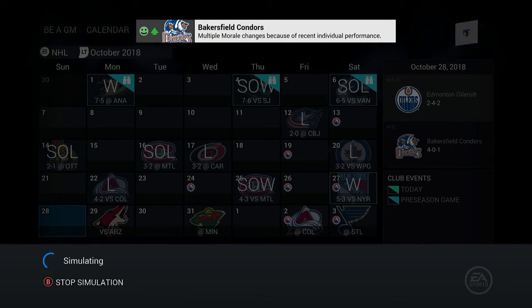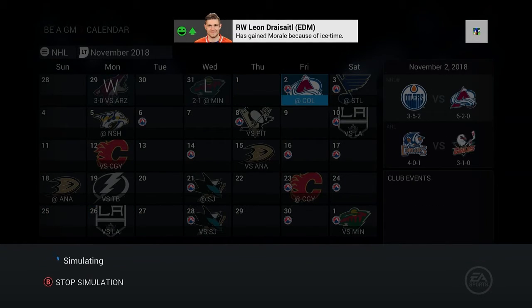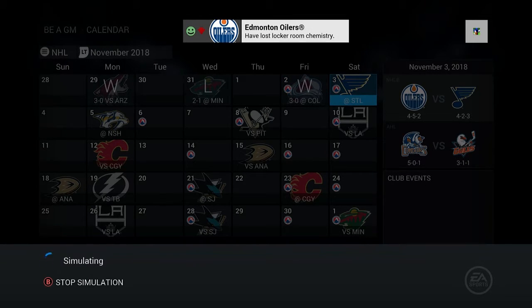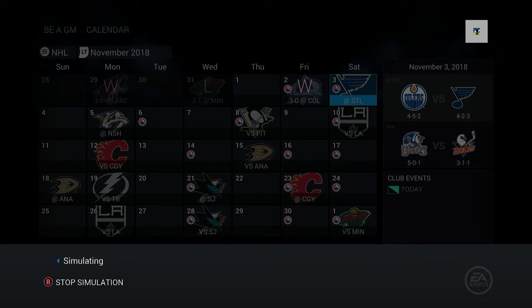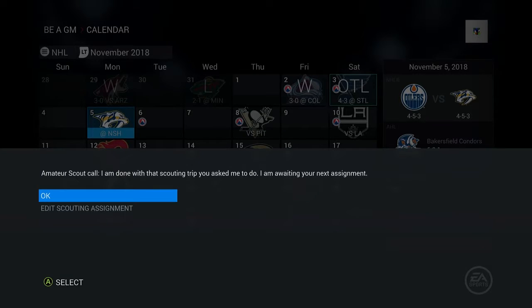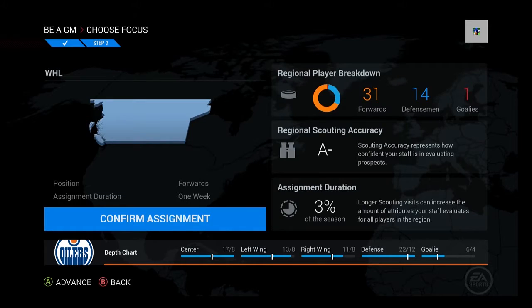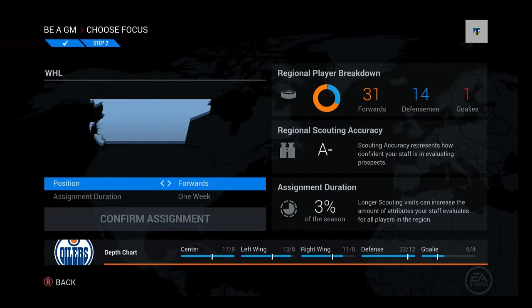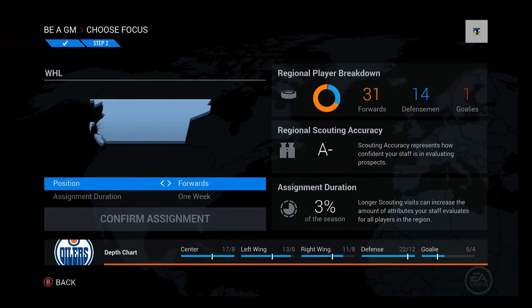We went three in a row there — let's make it four. There's a loss, but three in a row is pretty good and we rebound with a win after the loss to Minnesota, who probably still has Parise and Suter. Oh god, my game's doing the craziness — please stop. This GM mode so far has been full of surprises.